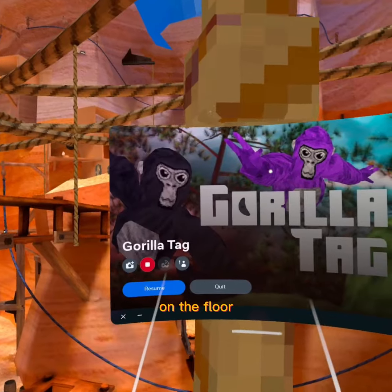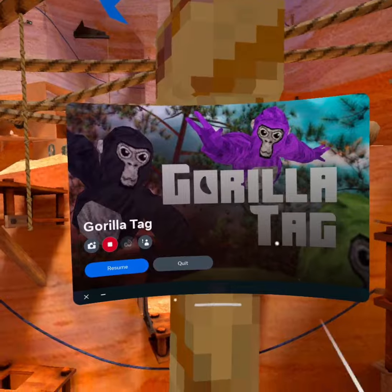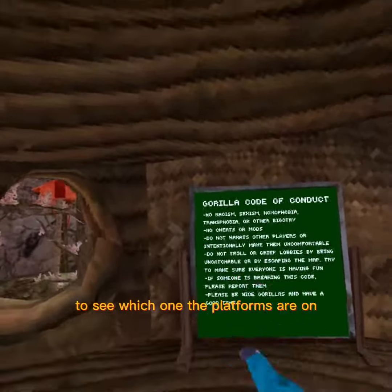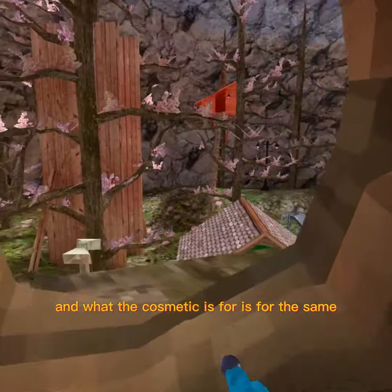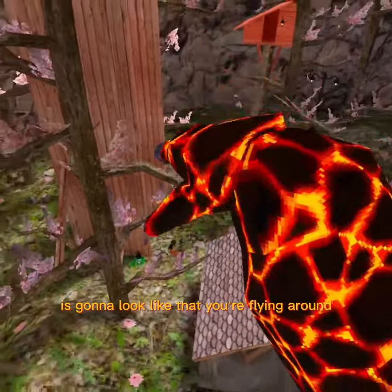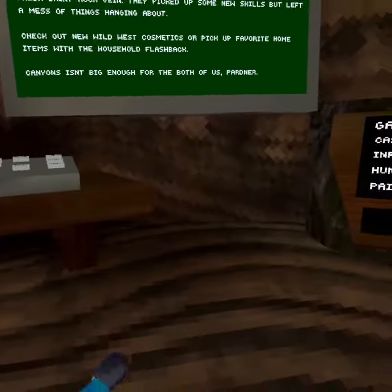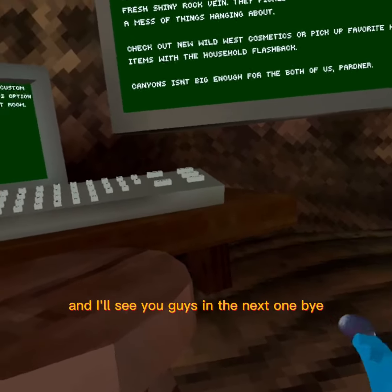Place your headset on the floor. Once you turn your headset back on and put it on, you should be in stump. Push both of the grips to see which one the platforms are on. The cosmetic is so that when you do this to other players, it's going to look like you're flying around. Put the cosmetic in the hand with the platform in it and you won't be flying around other players. If you liked this video, please hit the like and subscribe button — I'll see you guys in the next one, bye!